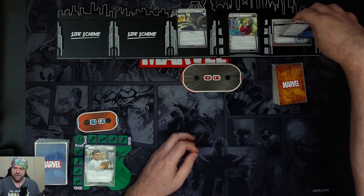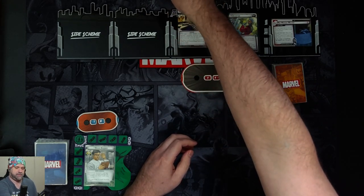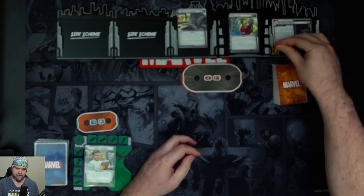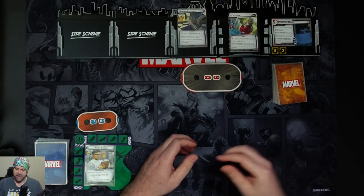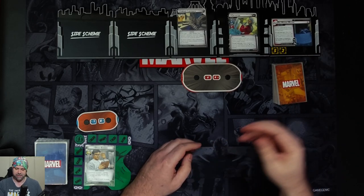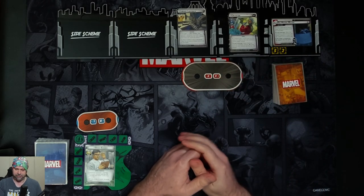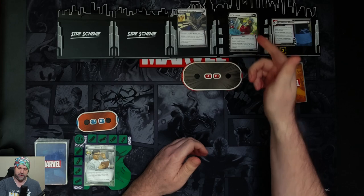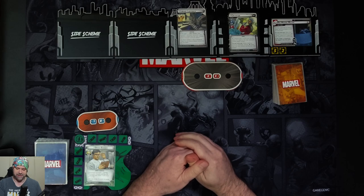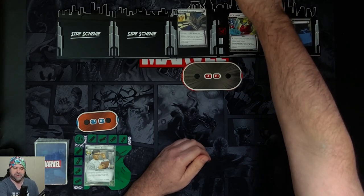Proceeding to 1B — this threat is out at 11 and comes in with seven threat. Looking at Collector, he comes in with eight health per player. He has a scheme of one and attack of one. However, Collector gets plus X scheme and plus X attack where X equals the main scheme's current stage number. Current stage is one, so we give him these plus ones.